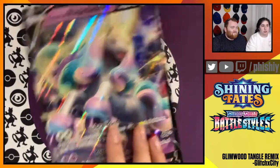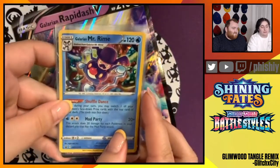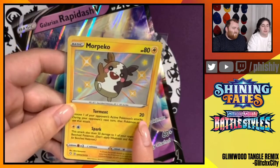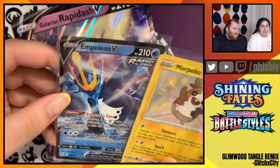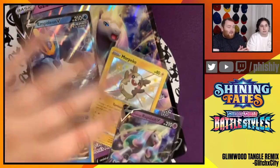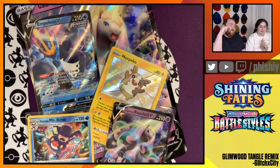To recap our pulls: we got our Jumbo Galarian Rapidash V — I just love her — and then our Promo Mr. Rhyme with our matching pin. We got our regular size Galarian Rapidash V, also gorgeous. We got our Shiny Morpeko — he's so cute, I'm so excited about this one. And our really cool Empoleon V Rapid Strike. We got some really cool stuff. It was nice to open a variety of different packs and see some cards we haven't seen in a while. Excited to play with the new Galarian Rapidash and build up some Rapidash decks online. Gabby is going to want to play this shiny pony.